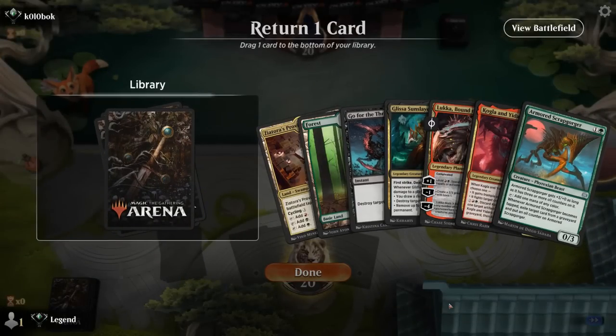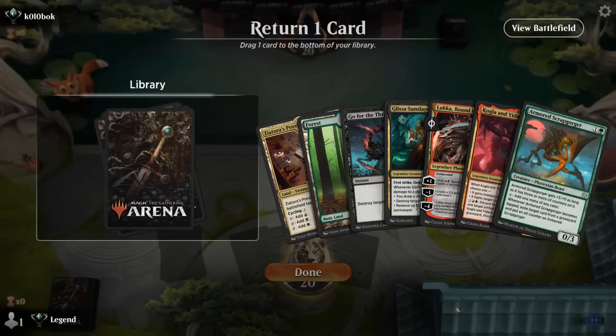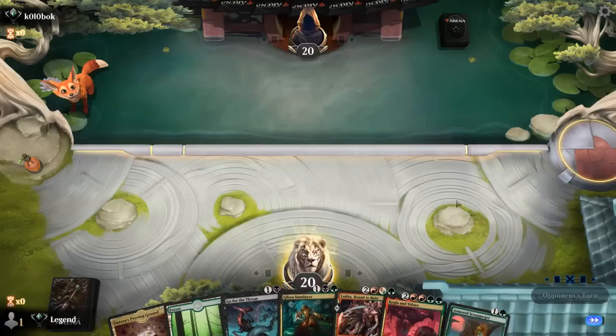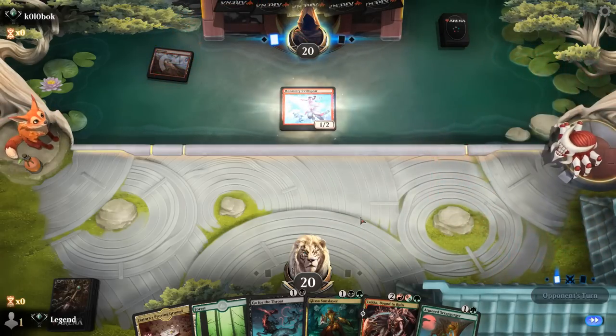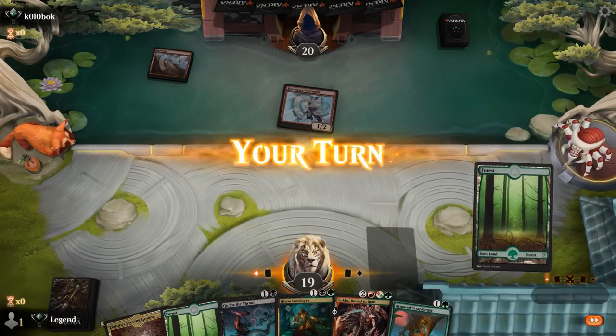This is better — we've got Scrapgorger and Go for the Throat early, Glissa seems great, and the question is between Luka and Kogla. I think we keep Luka, something we can maybe play on turn four already off Scrapgorger. We already have Glissa, which is great against enchantments. Up against red aggro on the draw, so we'll see if our draw is still good enough.